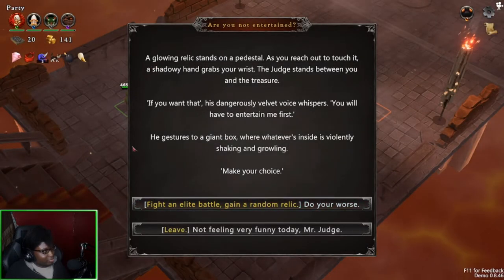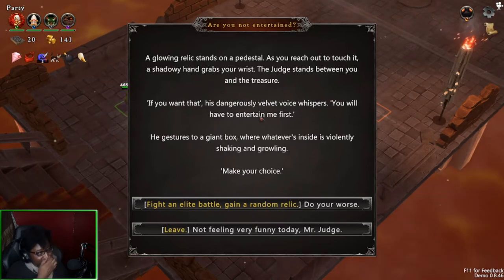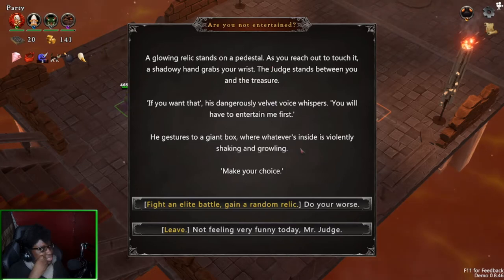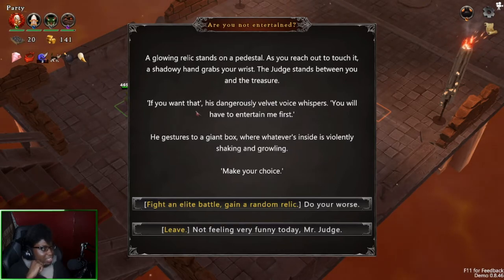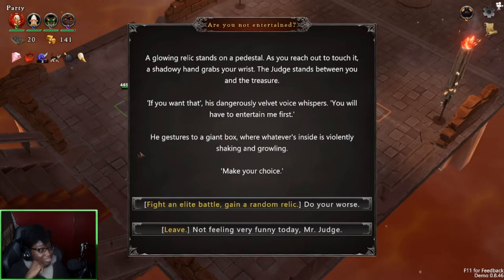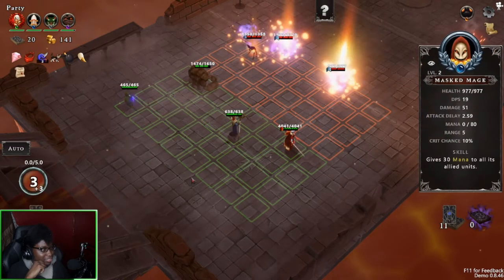A glowing relic stands before us. As you reach out to touch it, a shadowy hand grabs your wrist. The judge stands between you and the treasure. 'If you want that, it is dangerous — you will have to entertain me.' Fuck it, fight it.